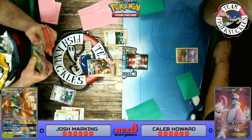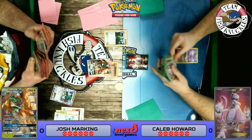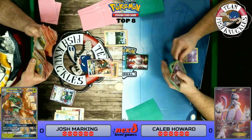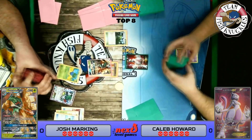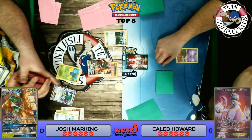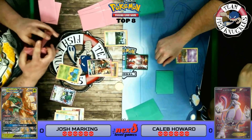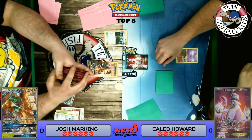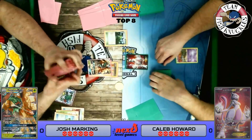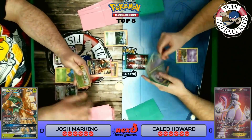Back in Top 8 again with our Decidueye Vileplume deck — fantastic feeling. We went undefeated on the day, which is always nice. Top 8 is showing up right there. We see an Ultra Ball grabbing an Oddish. This should be a fun and exciting game. Top 8, then Top 4, and then the Finals — we're coming close to the end! Oddish comes down, and Shaymin sets up for five new cards. We see a Vileplume and a Dark Trex.